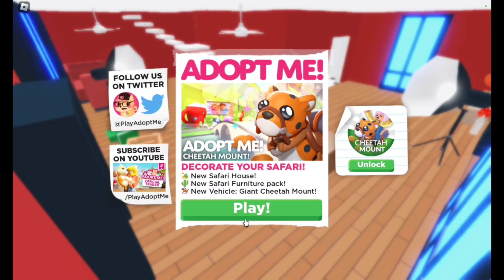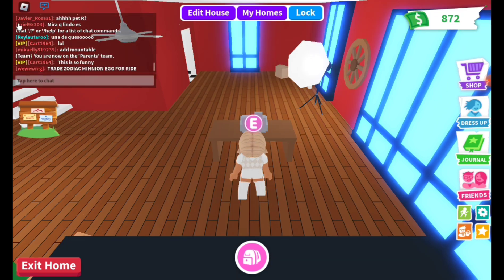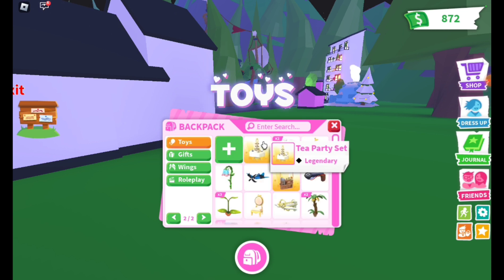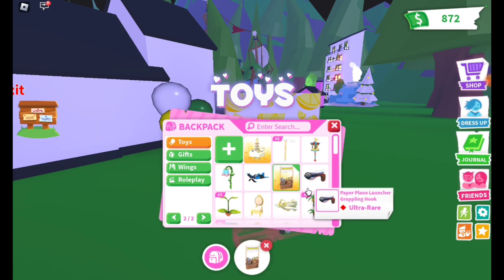Hi guys, welcome back to my channel. So today I am on my house, as you guys can see. I'm gonna give you guys a quick inventory tour right now. I have a duckling box, a moon bear box, the tea party set, angelic dot dot dot, and the lemonade stand.